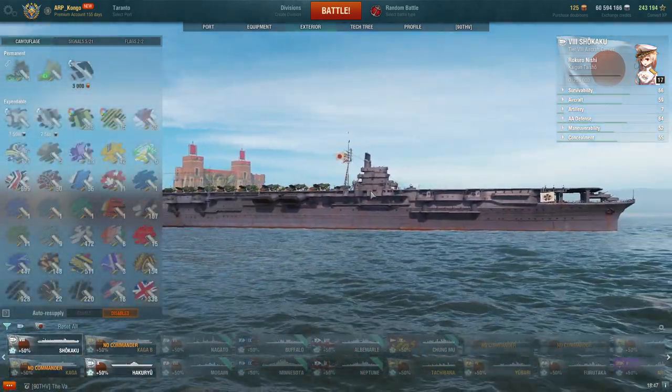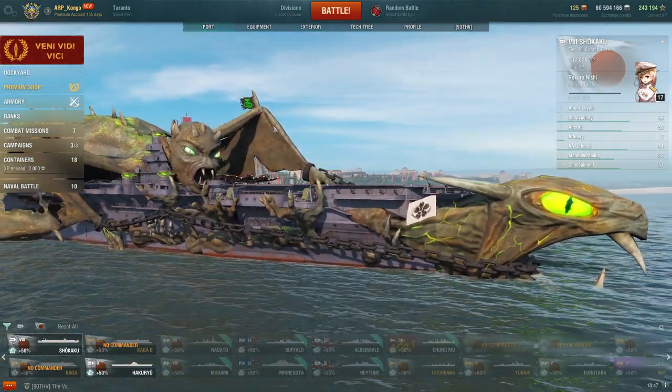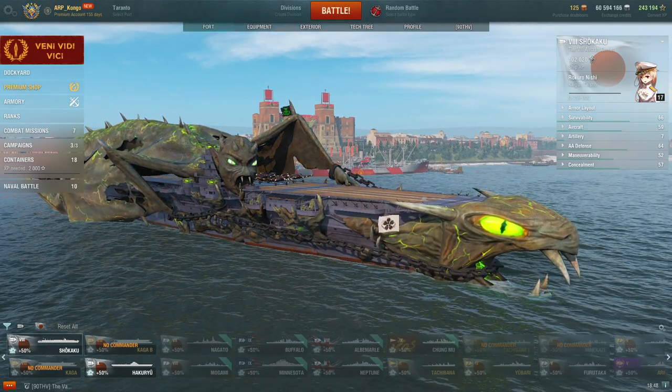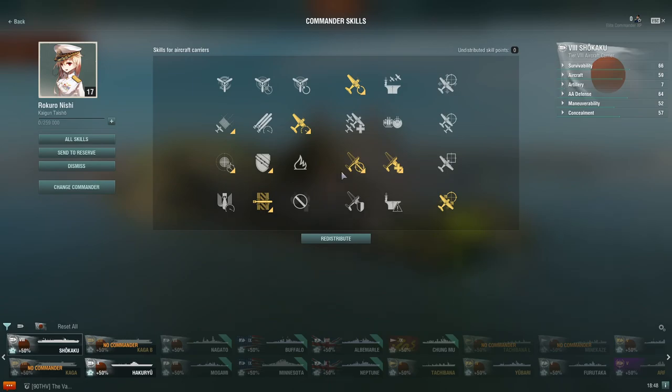For the camouflage, use whatever you want. I happen to have the perma camouflage. So that is how I would set up the Shikaku. The commander skill is very similar to what you'll run on the Hakuryu for the most part.